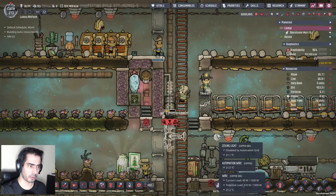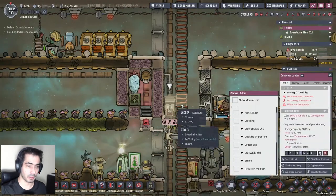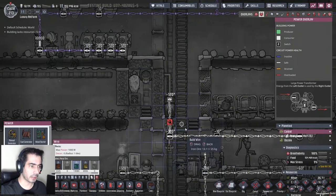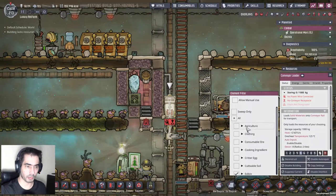Now you have copper ore. Let's grab this and say edible - so everything that's edible will be thrown there.